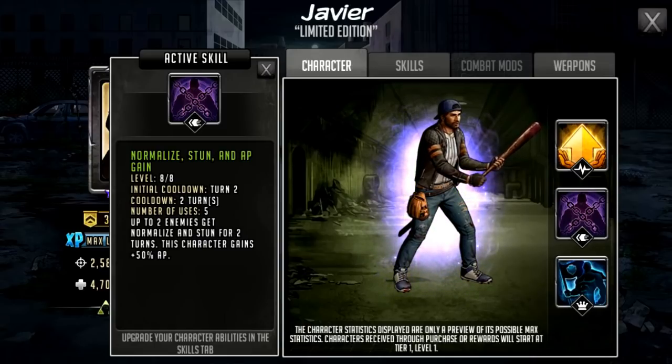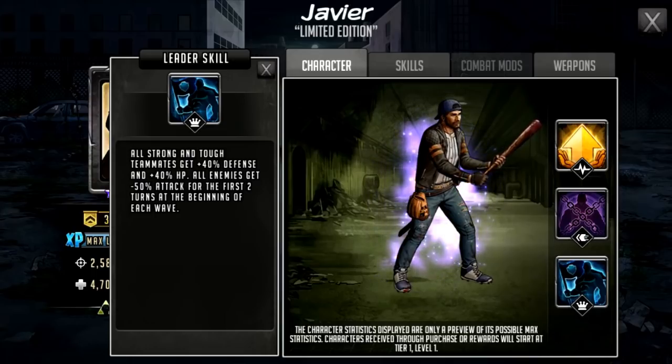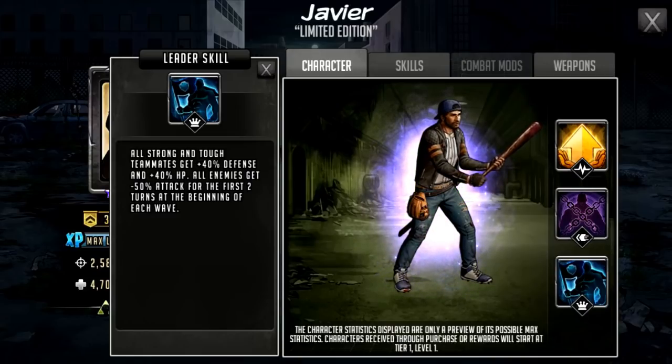The active works nicely in conjunction with the rush. This guy is massively disorienting against the enemy while also buffing his own team and keeping them protected against big multi-hits. He is obviously a leader — you can see that blue leader skill in the bottom right-hand corner, meaning he is a defense team leader. His leader skill is: all strong and tough teammates get 40 defense and 40 HP, but all enemies get minus 50 attack for the first two turns at the beginning of each wave.